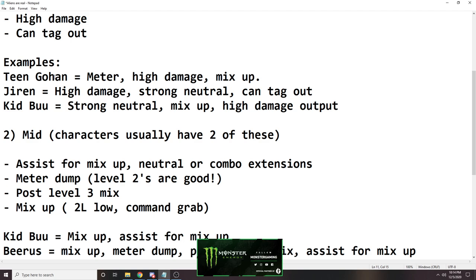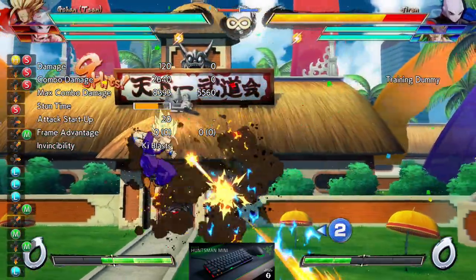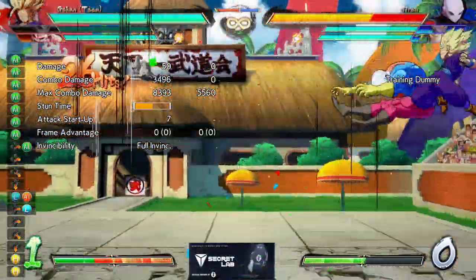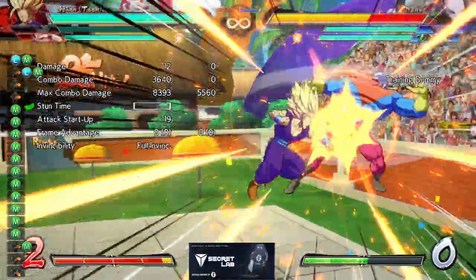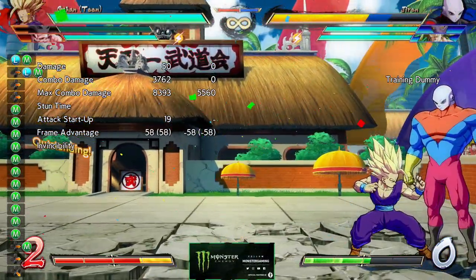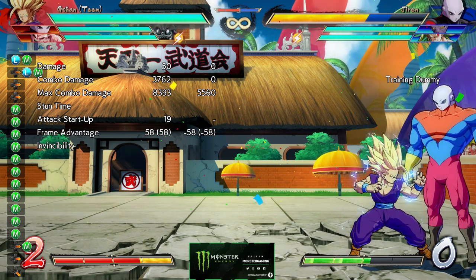First example being Teen Gohan. Teen Gohan builds a lot of meter, has high damage, and he has mix-up. This is a Teen Gohan BNB. You will usually use an assist to do this, but he can also do this by himself. As you can see, this build over two bars caused a sliding knockdown and did 37%, and this is one of his easiest combos. He can even do this combo alone, corner to corner, doesn't matter.